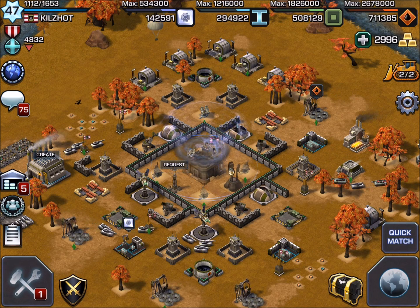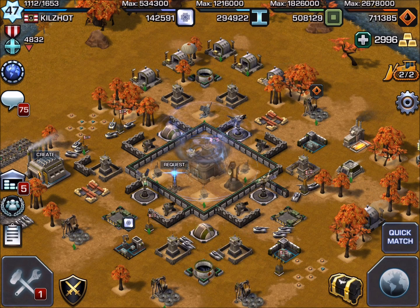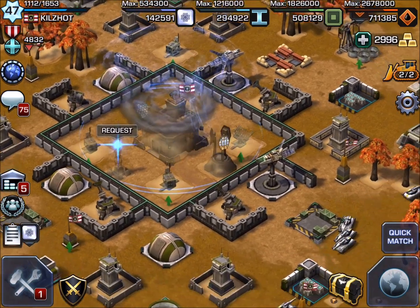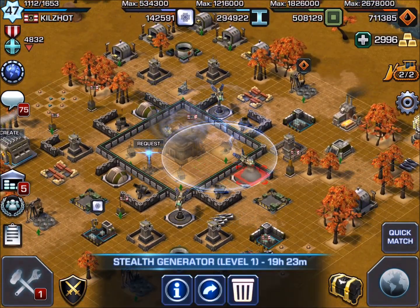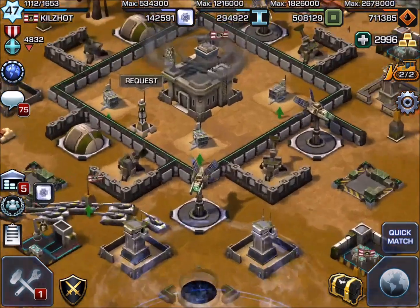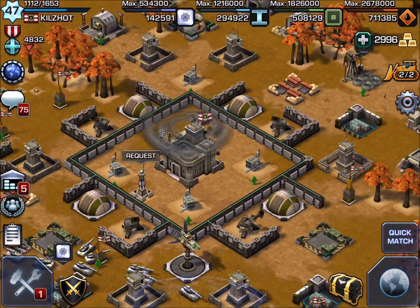This would be base check number 24, but we're going to try to change the rules a little bit. It's pretty difficult to do base checks with stealth generators in play, so we will continue to do some. What I'd like for most of you to do — if you want a base check, just coordinate a time with me, and then take your stealth generator and just move it out of play. It can cover up a resource or cover up something simple, but it would help me give you better defense advice if I know what you're covering up and what headquarter level you are.